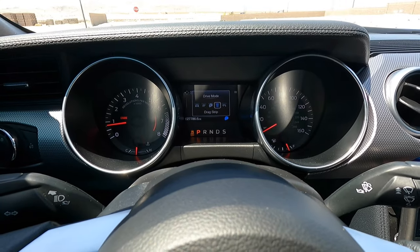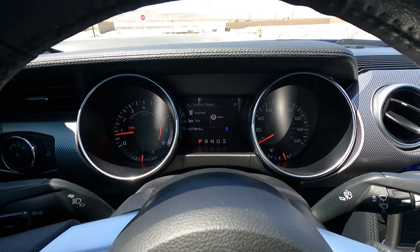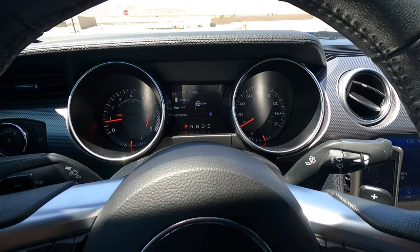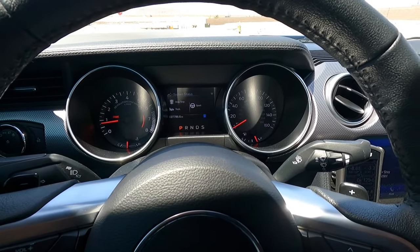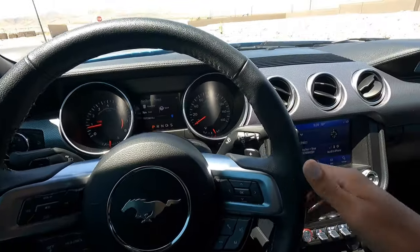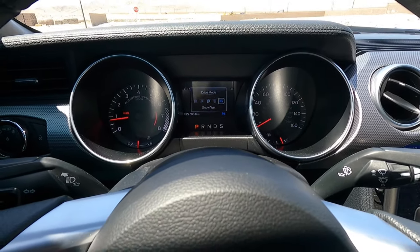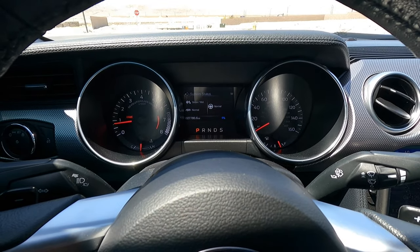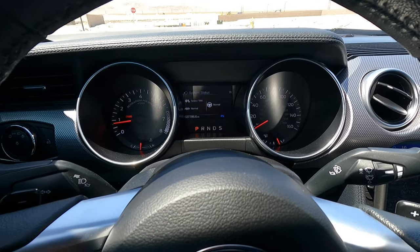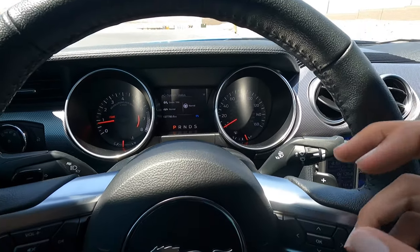Now let's go to drag strip. Drag strip turns the traction control back on and makes the transmission shift for the best straight-line acceleration — you'll see really lurchy shifts for the best straight-line speed. It also puts the exhaust in track and the steering wheel in sport. Snow/wet mode is just like normal mode with the same shifting, except the throttle response is super lazy to help you in a slippery situation. It may also do something with the traction control to help in slippery conditions.